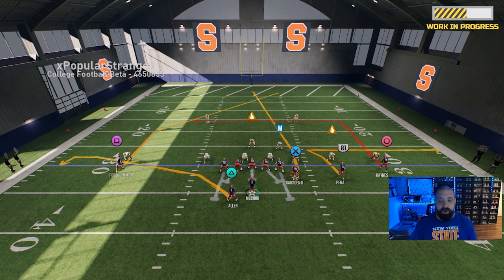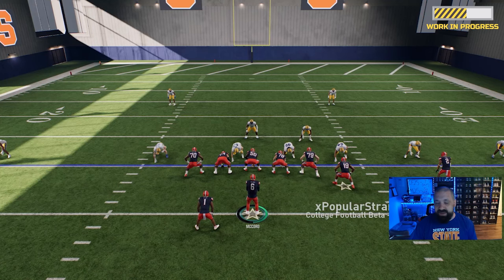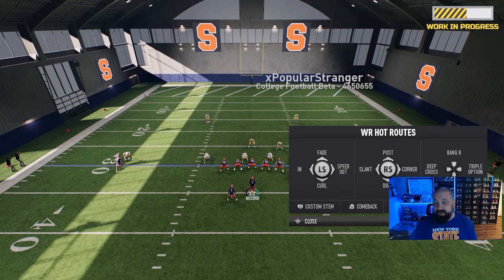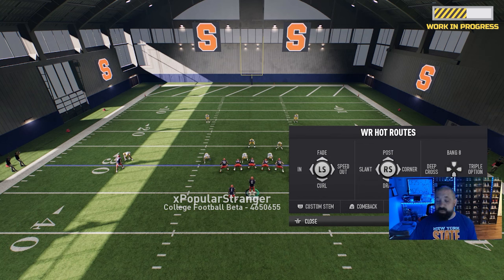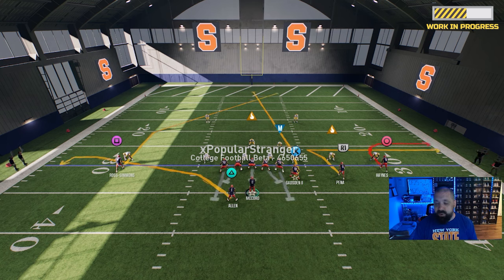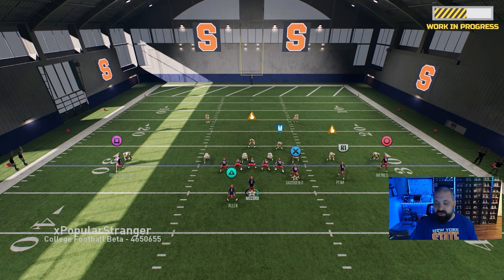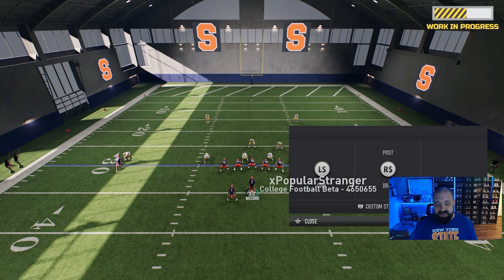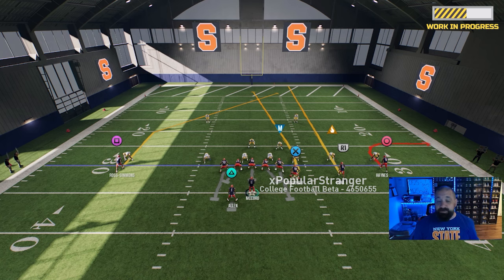The player is now in a post route. If I want to change Hanes' route as well, we do the same thing — Triangle or Y on Xbox — then hit Circle to select him, and we have all those options. I'm gonna go with a speed out, pushing the left analog stick to the right. You can see he now has the speed out. I'll put Pena on a streak to get him out of the way and block our running back LaQuinn Allen.